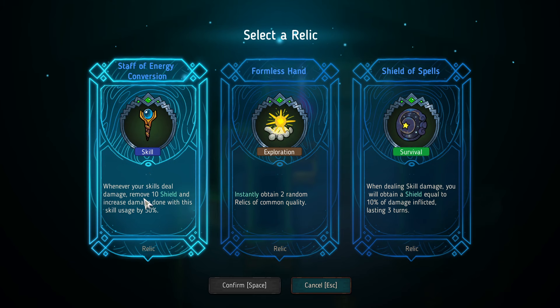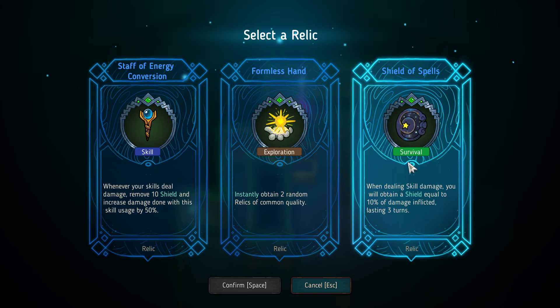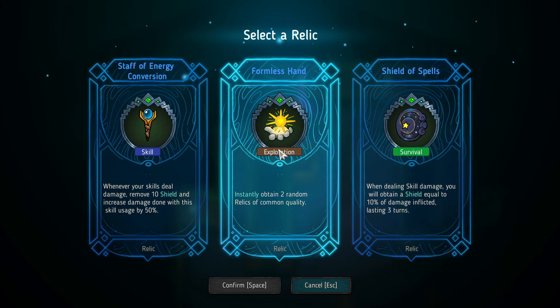Have your skills deal damage — remove ten shield and increase damage. Once you obtain two random relics, that's probably the way to go. Deal skill damage and you will gain a shield equivalent to 10% damage inflicted, lasting three turns.